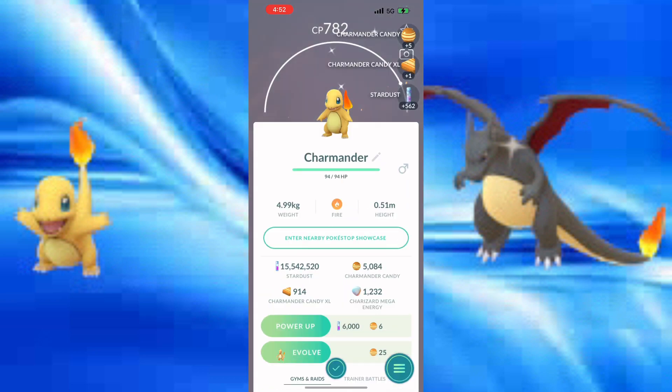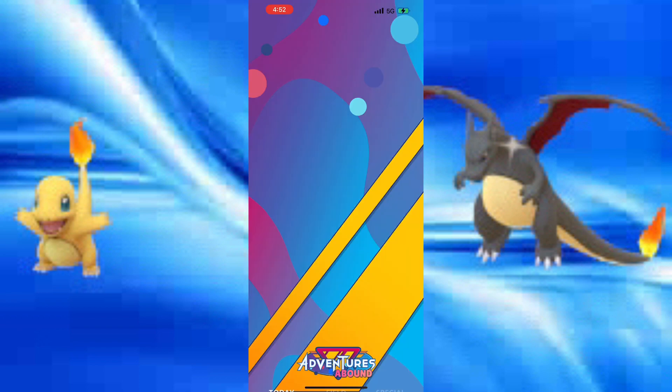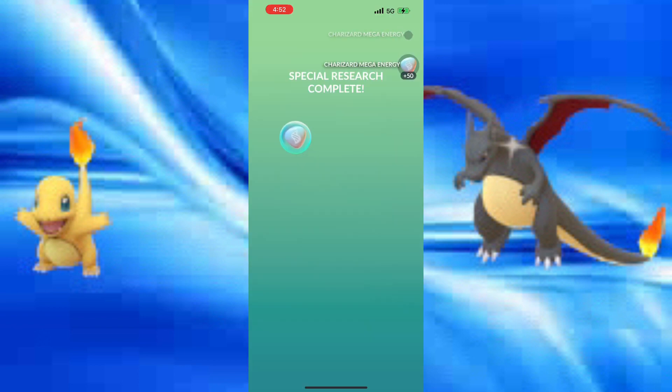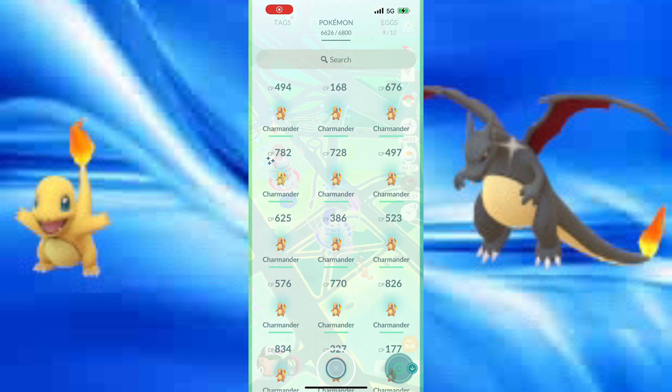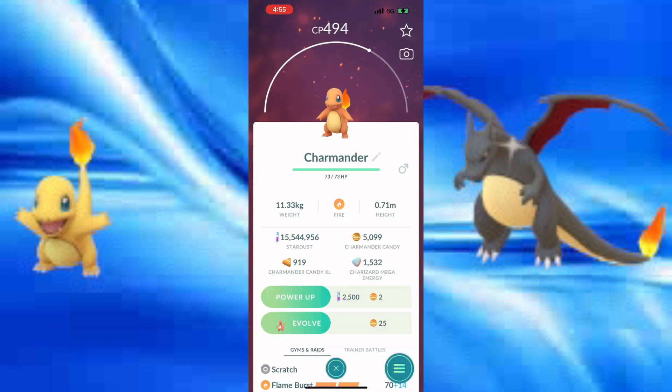I do end up finding a hundo Charmander in this video, and over 800 XL candies gained through the community classic. The research gave mega energy, which was nice. That's my progress going into the end of the day.